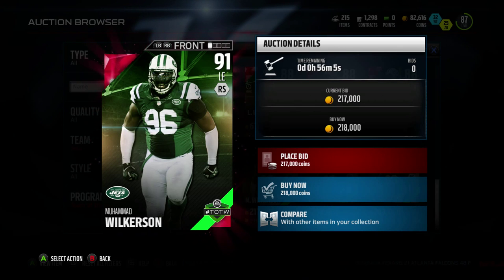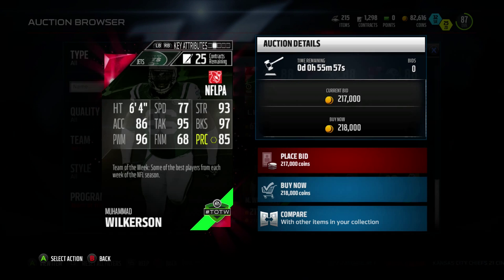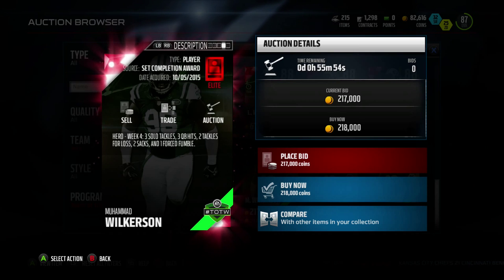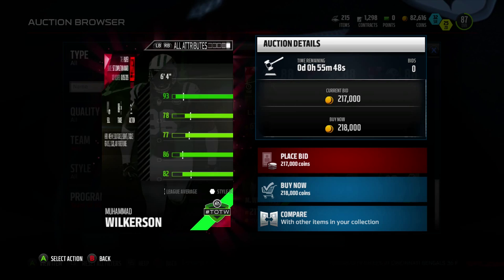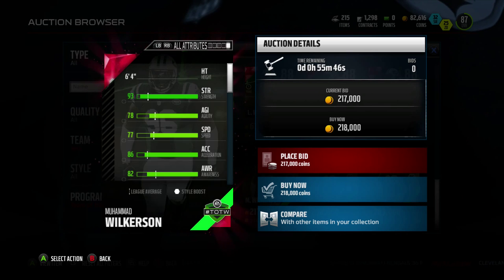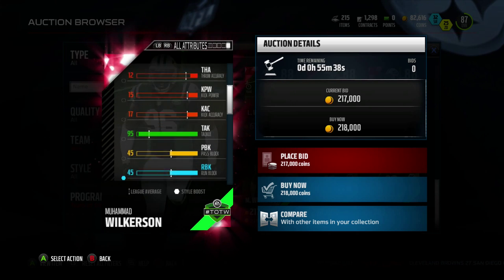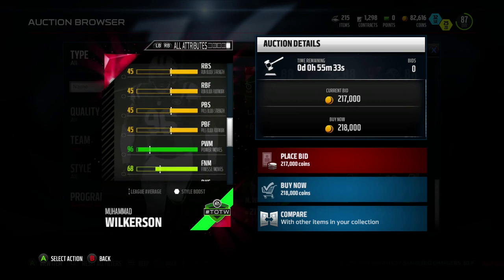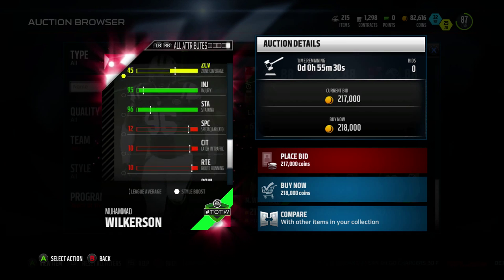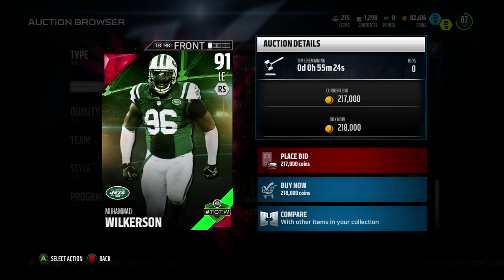If you collect all those players it gives you this player right here — 91 overall left end Muhammad Wilkerson. He has 86 acceleration, 77 speed, 95 tackle, 97 block shed, 96 power move, 85 play recognition, and 65 finesse move. He had three solo tackles, three quarterback hits, two tackles for a loss, two sacks, and one forced fumble. I've needed a left end — I just need more speed, but this guy can pretty much do everything else. He'll get me a lot of coverage sacks and he'd be a really good run-stopping defensive end. How does he compare to JJ Watt? I wish I had him on the squad so I could make that comparison.